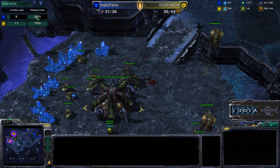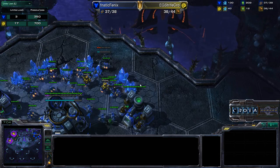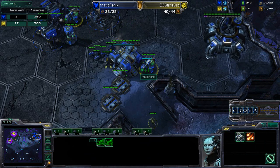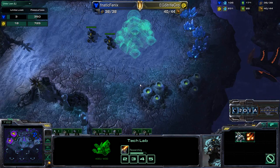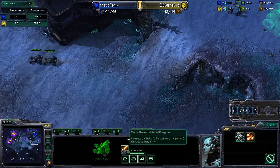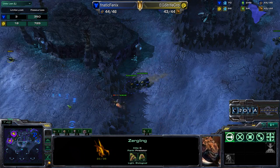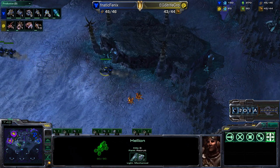And if you haven't noticed, 1.3.5 patch notes are currently available on the public test realm. One of the changes is something everyone has been asking for: changing the Infernal Pre-Igniter research icon from a red flame to a blue flame, so the blue flame research will actually have a blue flame icon. Hellions now making their way toward those Zerglings — looks like those Zerglings are going to get torched, two Zerglings quickly taken down as the blue flame research has been completed.